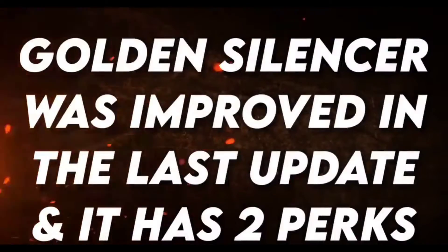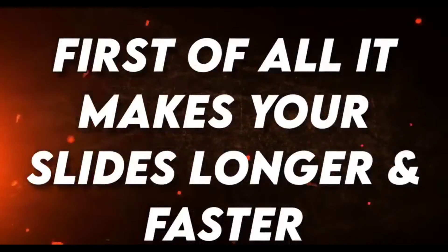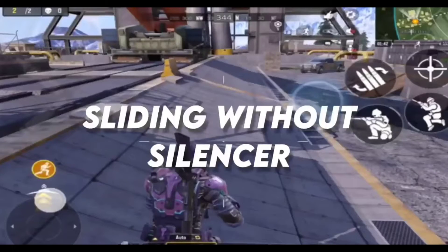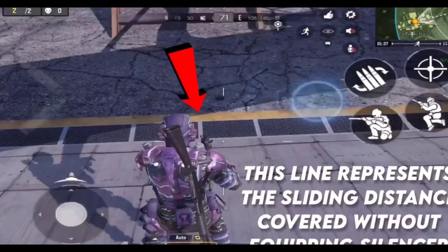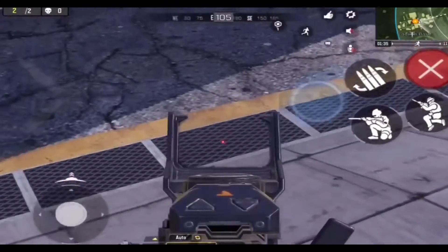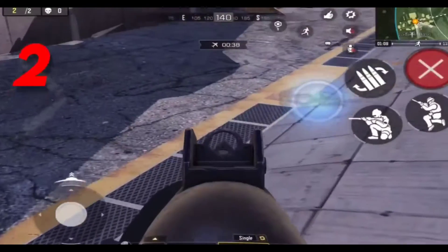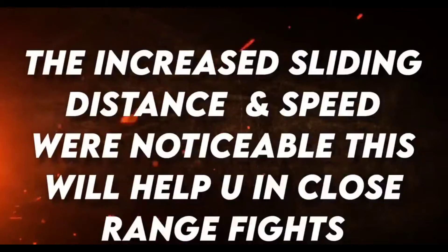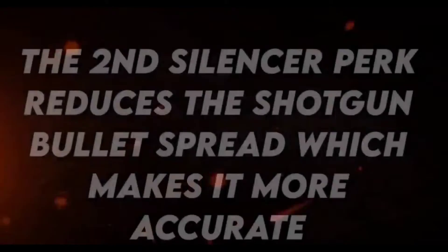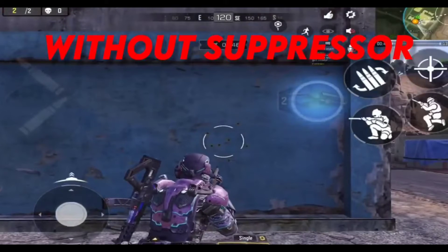The fifth tip is the Gold Silencer perk, which was improved in the last update and has two effects. First, it makes your slide longer and faster. Starting at the yellow line without the silencer, I only covered four lines. With the silencer, I covered almost six lines — so you can see the noticeable increase in sliding distance and speed, which helps in close-range fights.